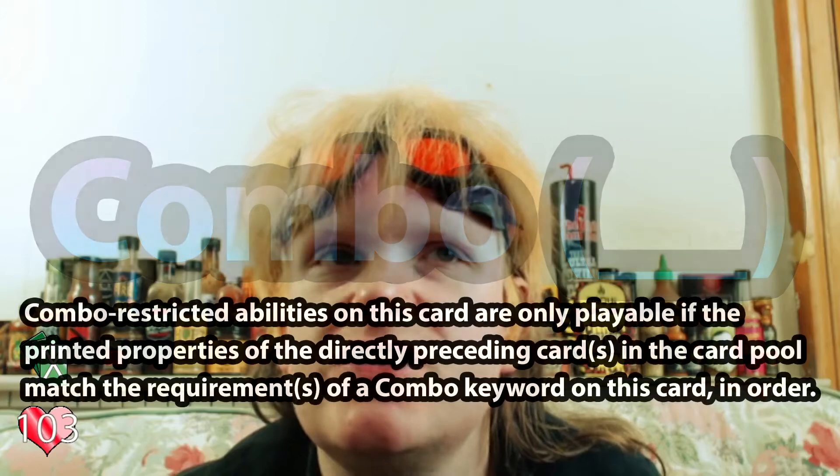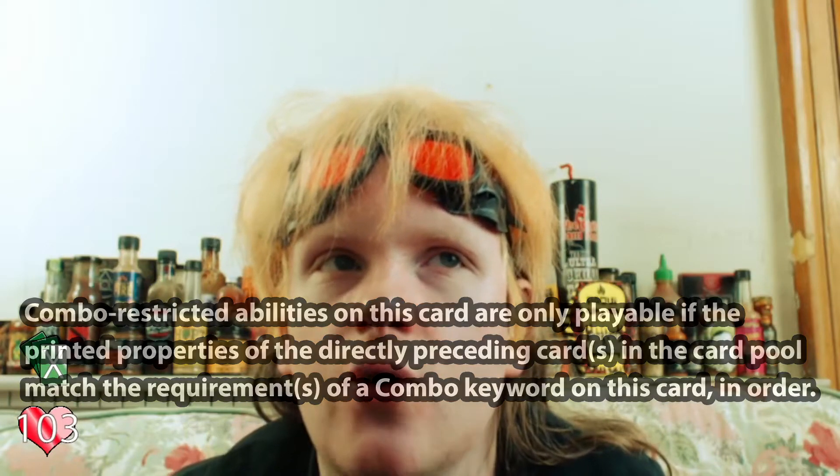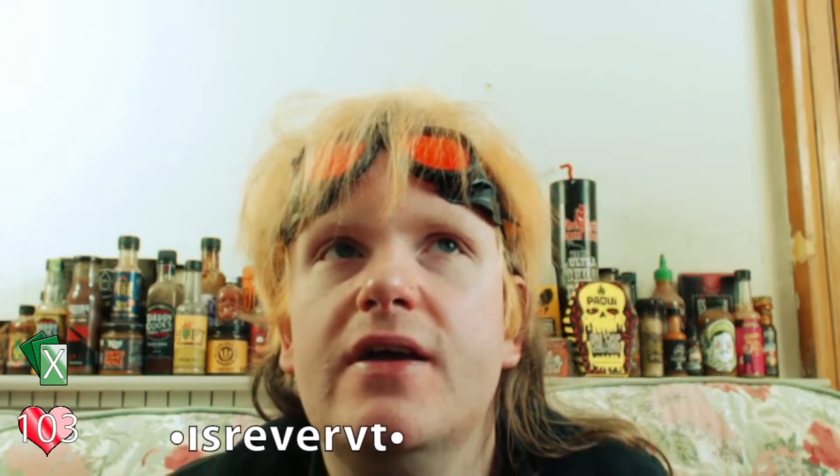We also have a very interesting one: Combo Blank. Combo-restricted abilities on this card are only playable if the printed properties of the directly preceding cards in the card pool match the requirements of a combo keyword on this card in order. To put it simply: if it says Combo Weapon and then has a Combo Enhance, if the previous card in your card pool is a Weapon, you can do it. If it says Combo Weapon Foundation, however, you need a Weapon card, then a Foundation card, then this card. Staff Strike is extremely specific because it's a very powerful card.